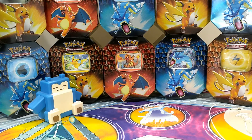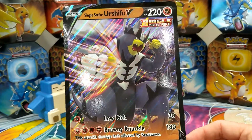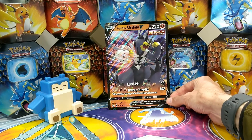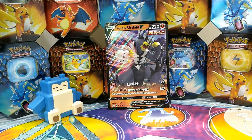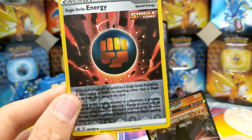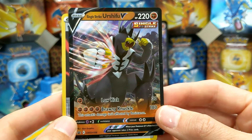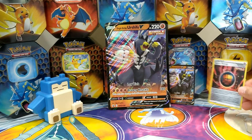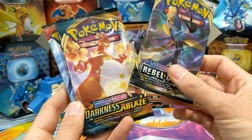We've opened the box and first off we have the Single Strike Urshifu jumbo card, glistening in all of his glory. We also have a code card should you desire, and then we also get the Single Strike Energy — looks like just a normal energy card. Then the Single Strike Urshifu promo card with his Low Kick and his Brawny Knuckle. And you also get a Rebel Clash pack and a Darkness of Blaze pack.